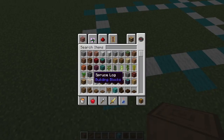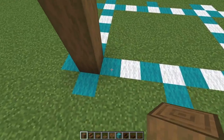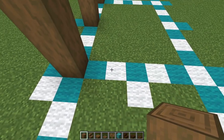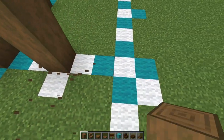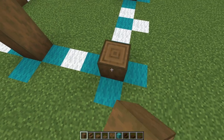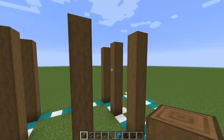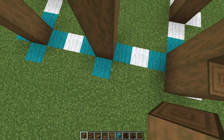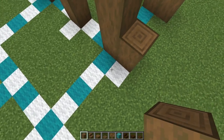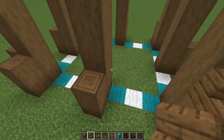Starting on this corner, we're going up with our stripped spruce log - up one, two, three, four, five, six, and seven. Space of three, up by seven. Space of three again, up by seven. Turn this corner, space of two, up by seven. Space of two, up by seven. Space of three, up by seven, and another space of three mirroring that side. Space of two and up by seven. Then right in front of each log, go up one and two - up by two in front of every log, all the way around.